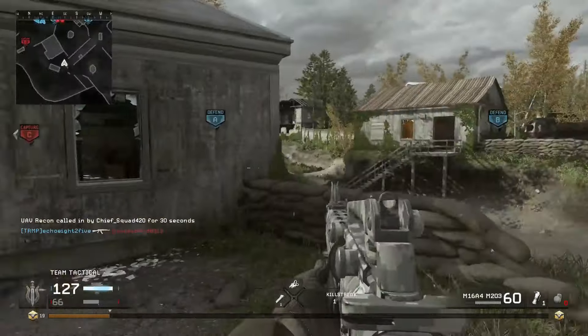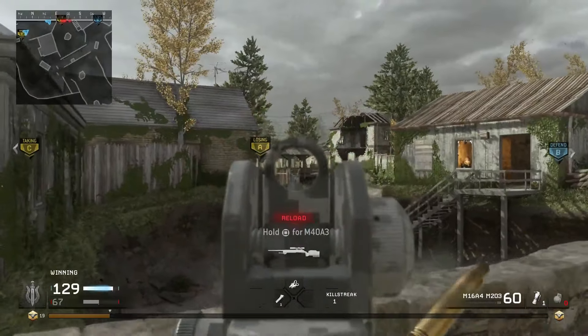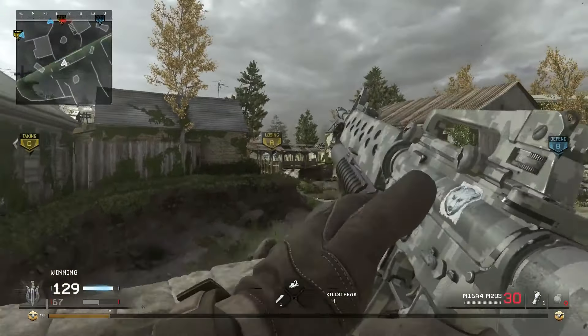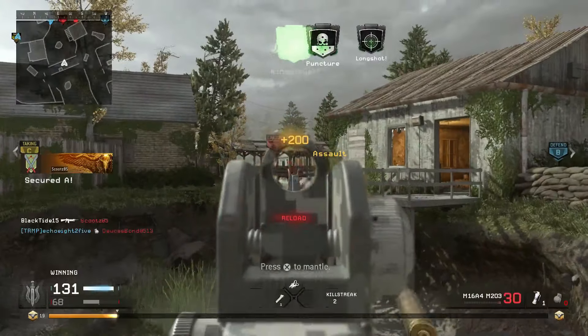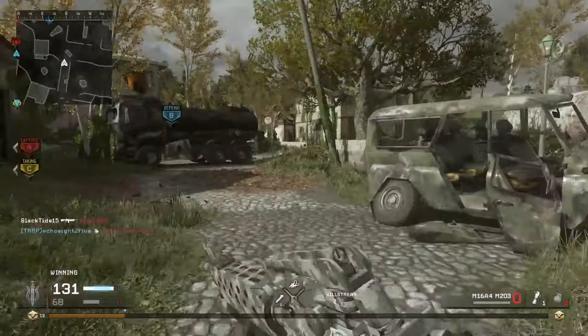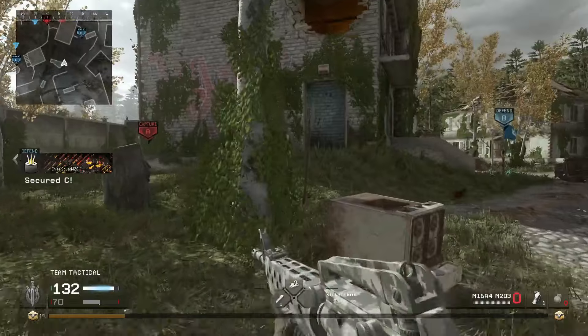For primary weapons, it depends on the weapon. Some weapons are harder to get headshots on. The M16, like you're seeing in this gameplay, is just easy — easy as pie. But it's a pretty cool looking camo.